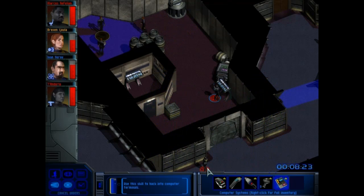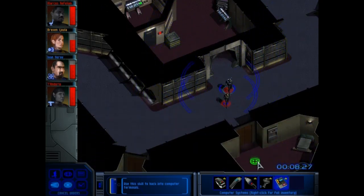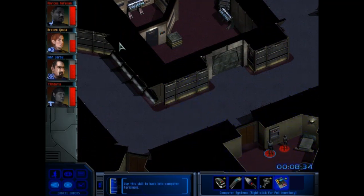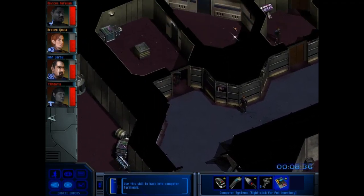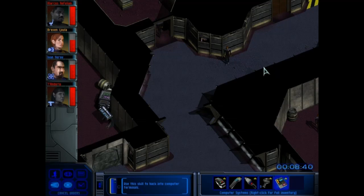We're just sneaking in behind this guard. We've got the force field down, excellent. We retreat back to our safe room to analyze what we just did. Somehow they can't hear those huge doors opening and I've no idea why. There are two guards on this level, and once again I have no grenades, no proximity mines, or anything else like that.